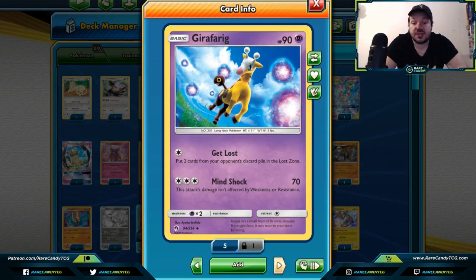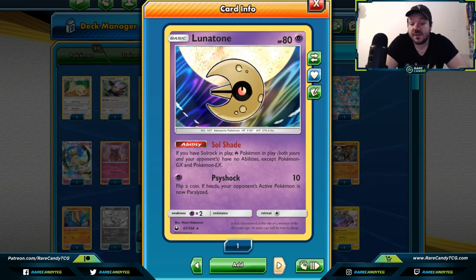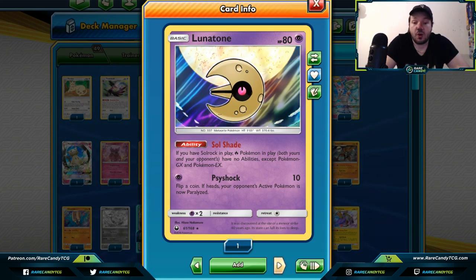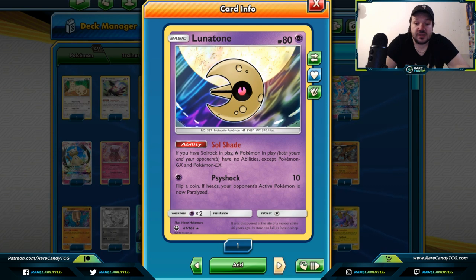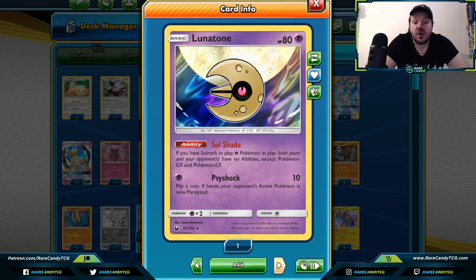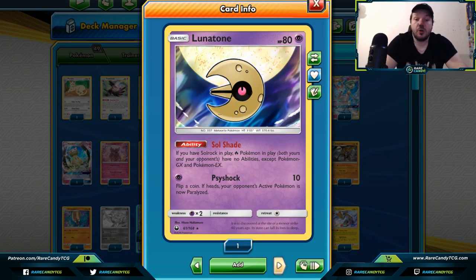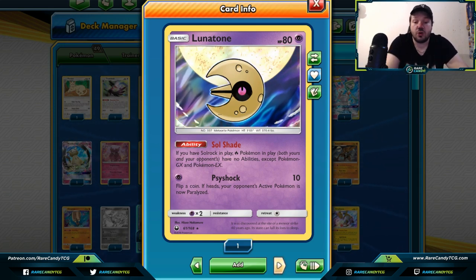Giratina — you can put two cards from your opponent's discard pile into the lost zone. Whether they're playing a deck that tries to get back resources with Oranguru's Resource Management, or a Malamar deck that needs psychic energies in the discard pile for its ability, Giratina can stop those decks. Lunatone — as long as you have Solrock in play, fire Pokemon in play have no abilities, except for GX Pokemon. If there are a lot of non-GX fire Pokemon with abilities in your area, Lunatone might be a great way to stop them.